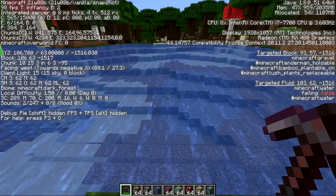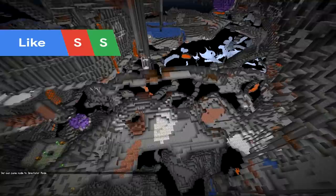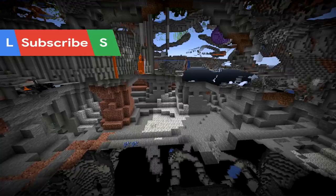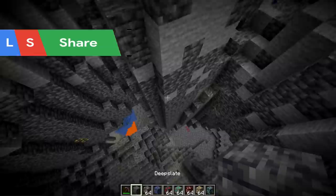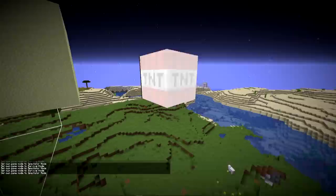Sea level is still around Y level 64, but the real difference occurs when you go underground. As you go down the first 64 blocks you run into the typical blocks like stone, diorite, andesite, and granite, as well as dirt and gravel. But as you get to Y level 0, it transitions over into some new types of blocks.